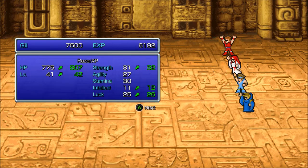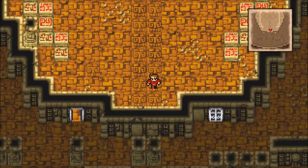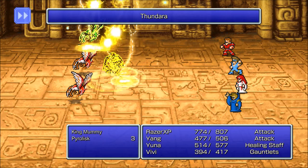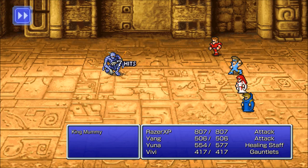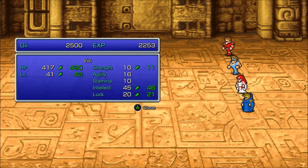Level up — more strength for the Knight. I'm actually going to put the Monk in the second spot again. Nice, more intelligence for Vivi there.